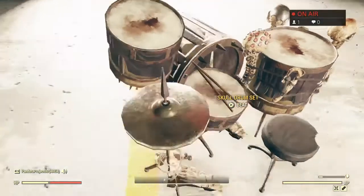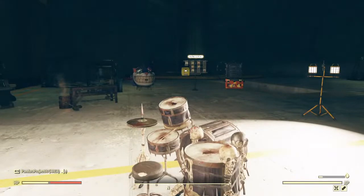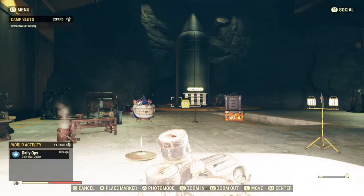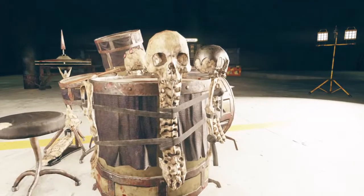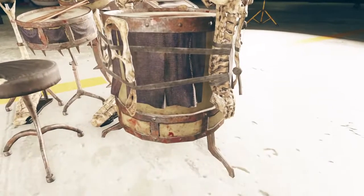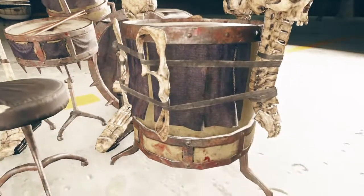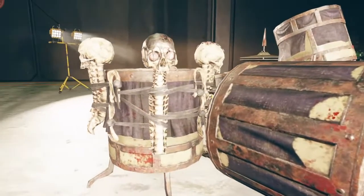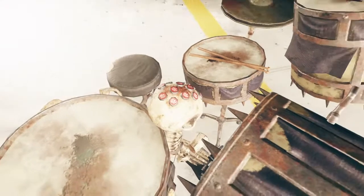There are quite a few blood stains all over this thing. Let me go into camera mode and hopefully get some cleaner, up-close visuals of the drum set. Here's a nice detail of one of the skulls and the drum — it even has more bones. Is that the pelvis? Not really up on bone pieces. And of course, you've got this skull. Well worn on the top, and like I said, there are Nuka-Cola caps in that skull in the back.